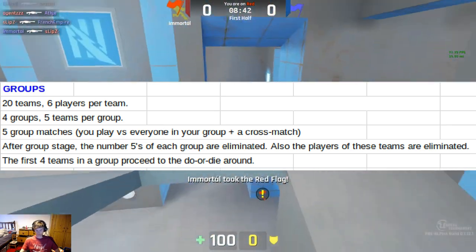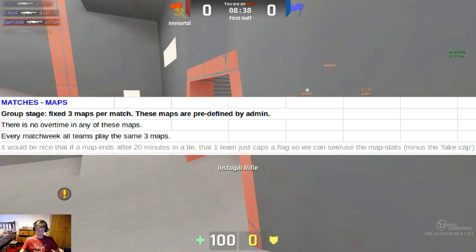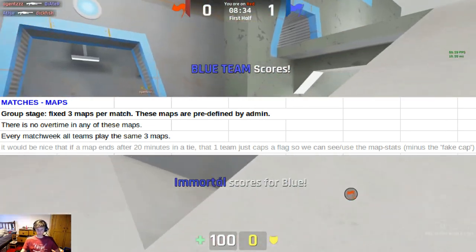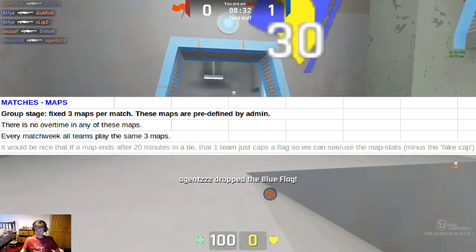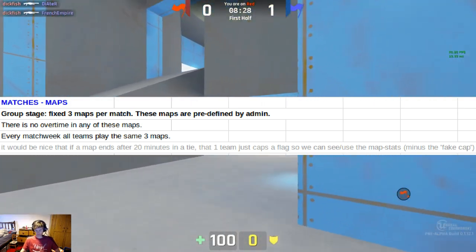The first four teams in a group proceed to the do-or-die round. In the group stage, it is a fixed three maps per match. The maps are predefined by the admins — no overtime — and every match week, all teams play the same three maps.